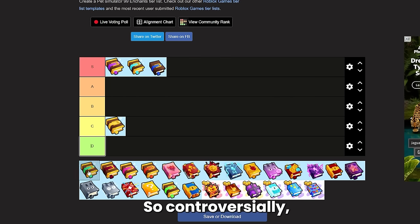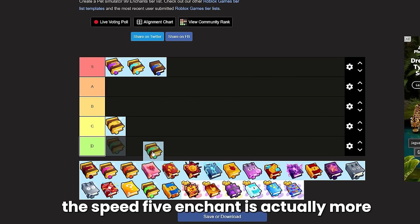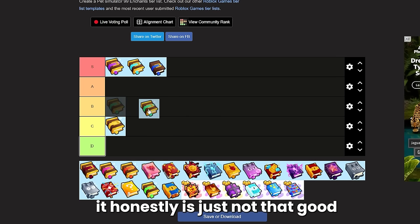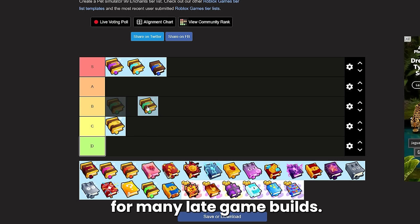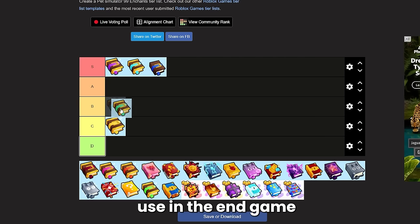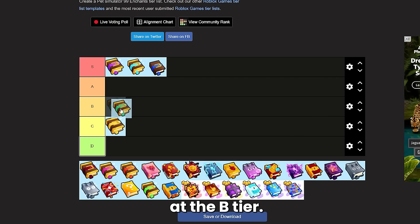Controversially, I uploaded a whole video about this enchant. The speed 5 enchant is actually more overpowered than people think, but it honestly is just not that good for many late game builds. It does have a little bit more use in the end game than something like the coins book, so I'm going to be putting this at B tier.